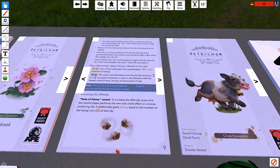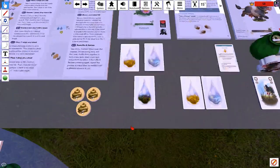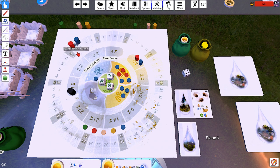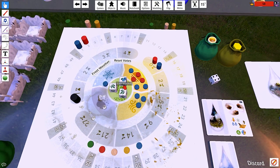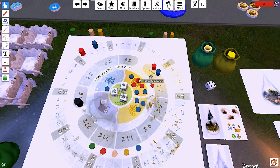This card decreases one harvest die and places a vote on the weather with the fewest votes, clockwise from Frost. So Frost it is. Then that gets decreased and... wait, did I do these wrong? I took the two points, right? I think so. No, I totally didn't — this was right. And then you get a point for decreasing the thing. Because the first card we drew decreased the thing to harvest, and then I took the other thing from four to three. I remembered eventually — we got there.